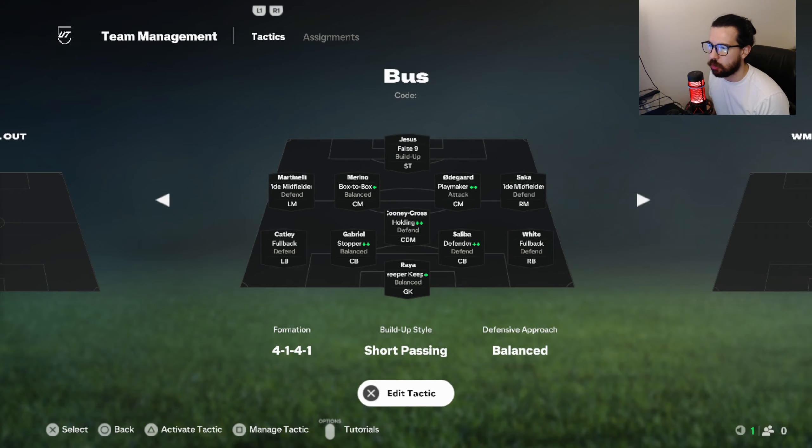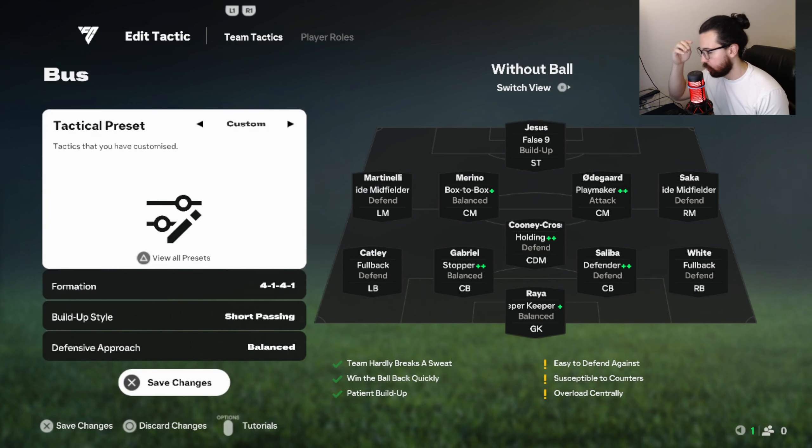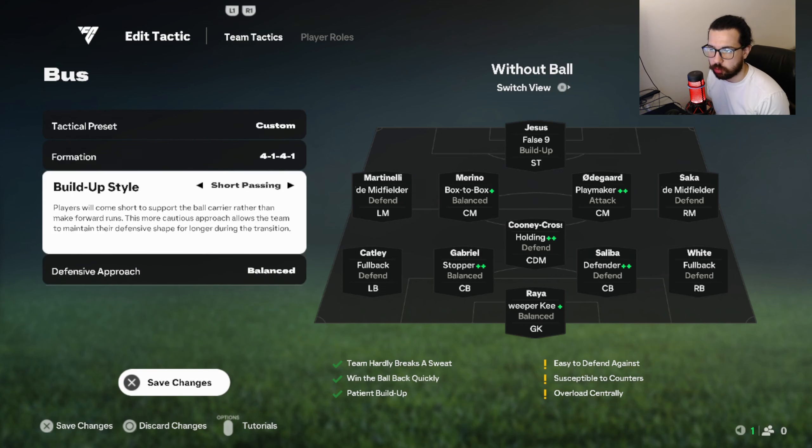The next one is the park-the-bus tactic — the 4-1-4-1. This is for when you're winning, like around minute 70, and you need to defend for your life. The all-out attack is for minute 70 when you need to score more goals; this one is when you need to park the bus and not let your opponent steal the ball from you.